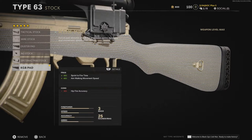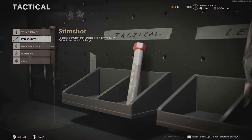Next, we move to lethals, tacticals, and field upgrades. For tacticals, I recommend the Stim Shot Needle. This will allow you to heal and recover faster when going for those higher scorestreaks.